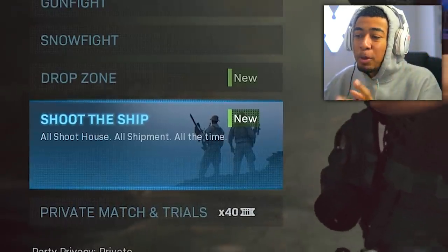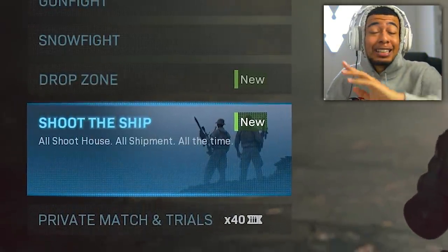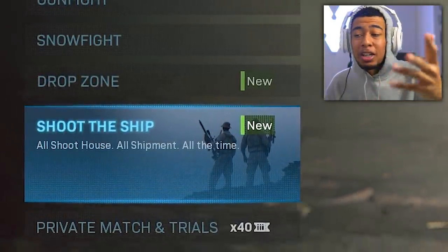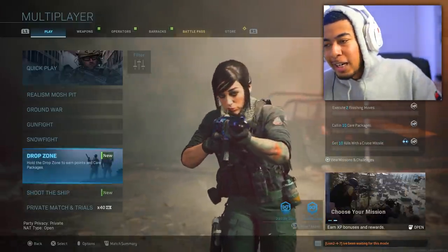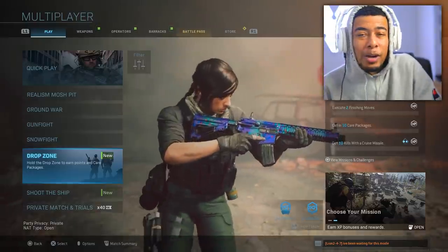They also added Shoot the Ship, which is Shipment and Shoot House - that's insane by the way for camo grinding. If you want to go for camos or Damascus, use this. You can also use Drop Zone which I'll be explaining a little bit, and I actually can't wait to play.